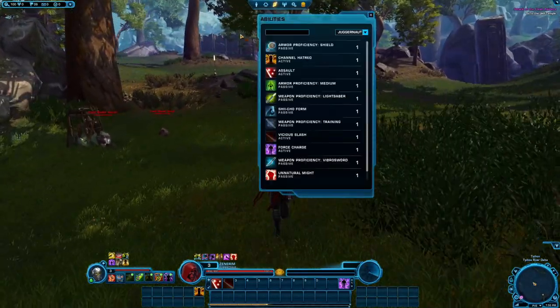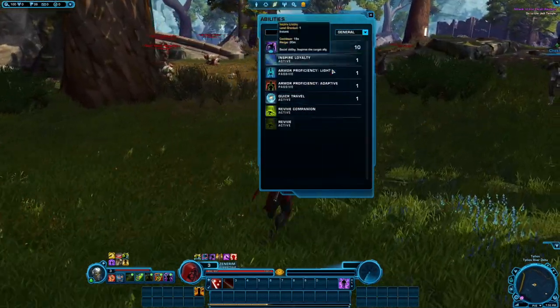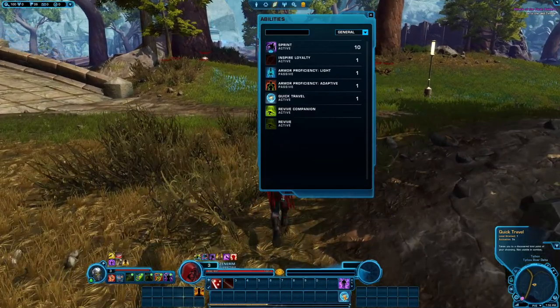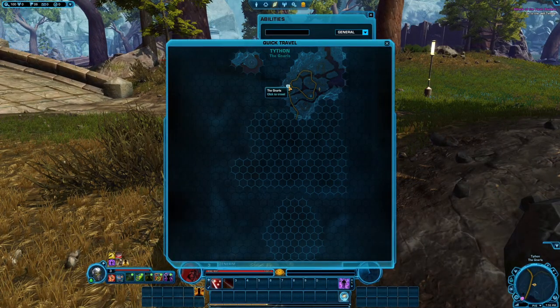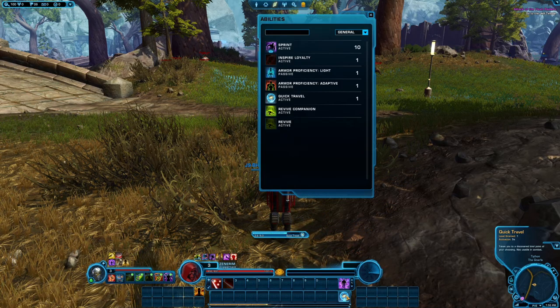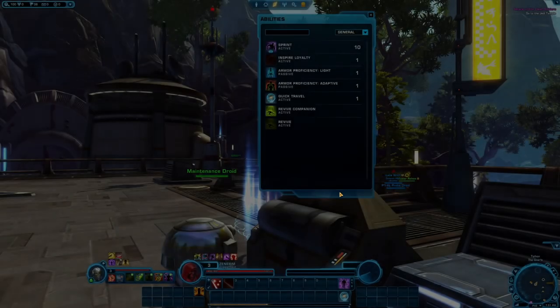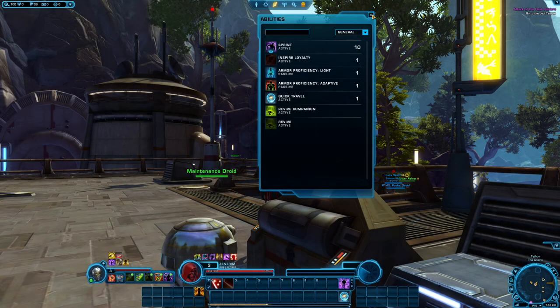Let me open up the powers. Do we have a fast travel ability? I always kind of forget how that works. Quick travel. And quick travel over there. Isn't there like a 30-minute cooldown when you're free to play? Okay, seems like it's instant. I thought there was a timer for it.